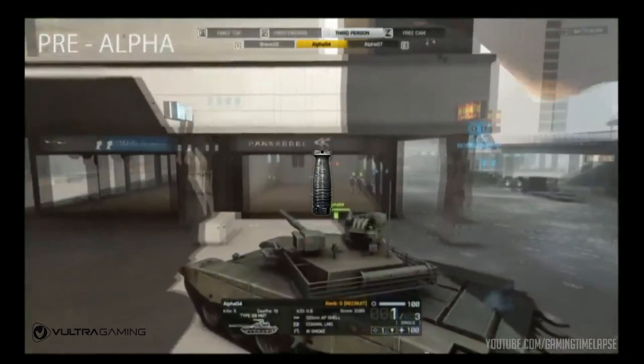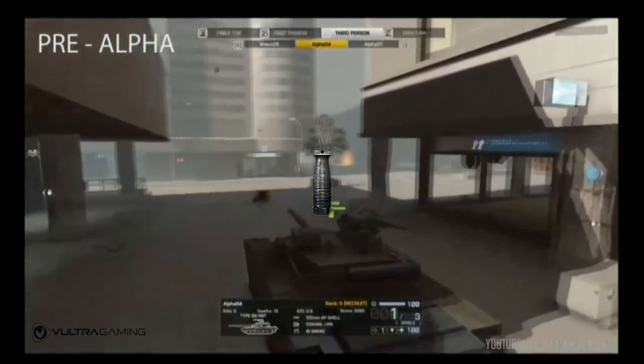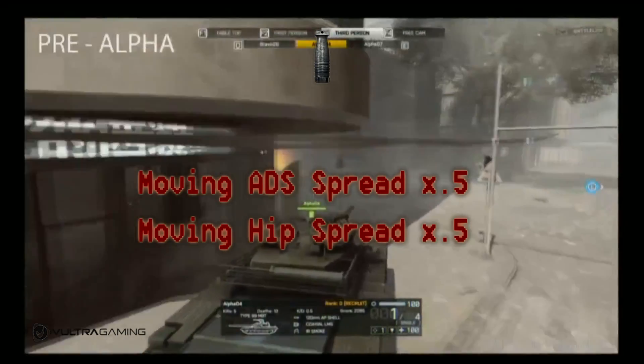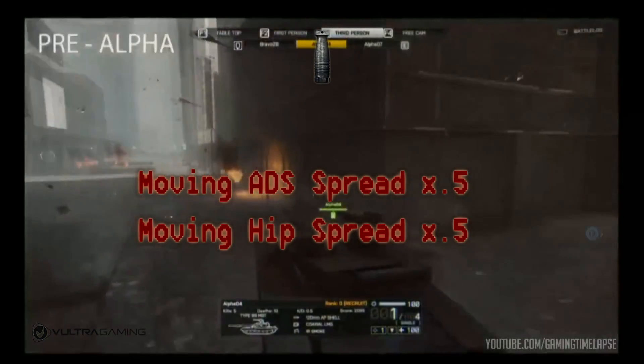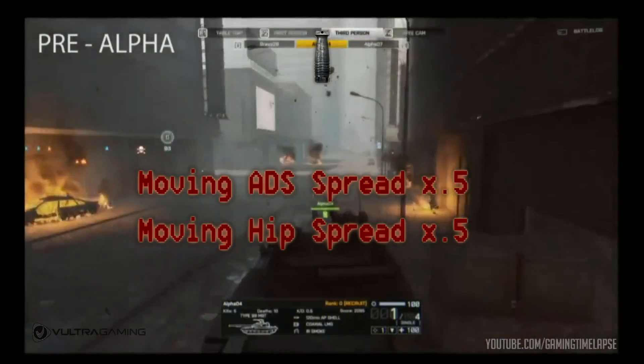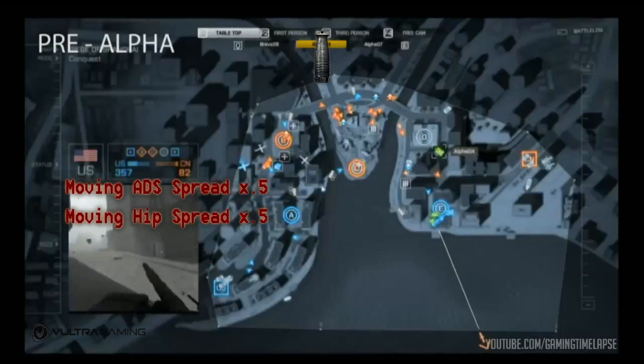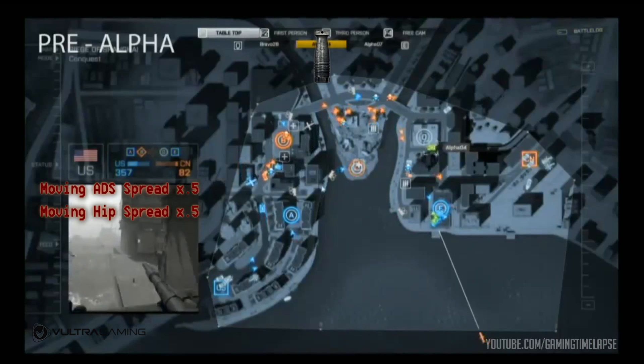The vertical foregrip, much like the one in Battlefield 3, also goes under the gun's barrel. What it does is cut the moving ADS and hipfire spread in half.